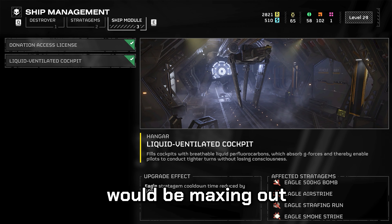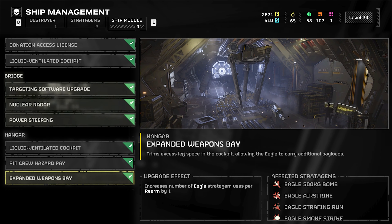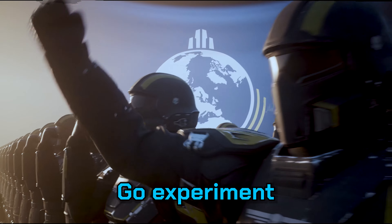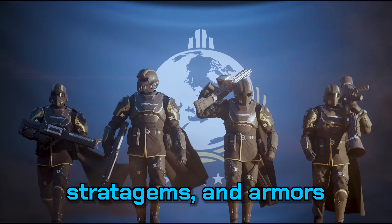For early game, you're gonna want to upgrade the Donation Access License and get the Liquid-Ventilated Cockpit upgrade. After upgrading the basics, a good path is maxing out the Bridge and Hangar modules and getting the Expanded Weapons Bay along with Power Steering.